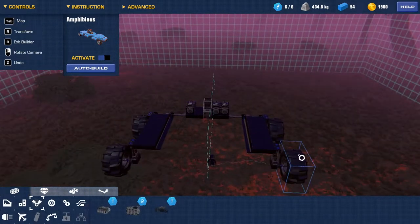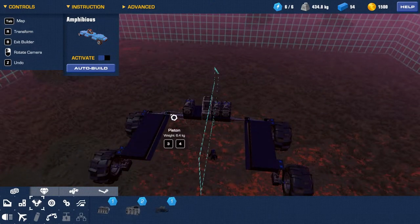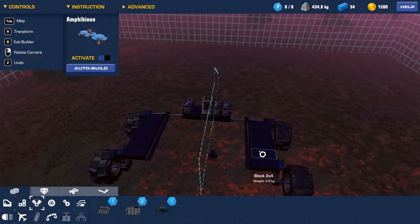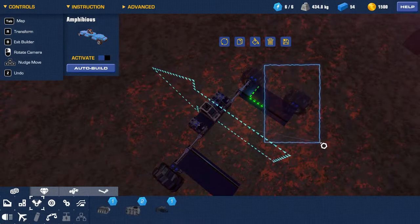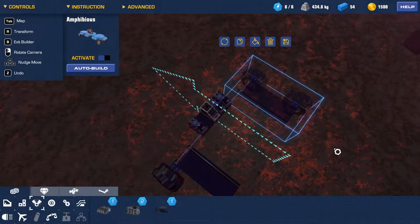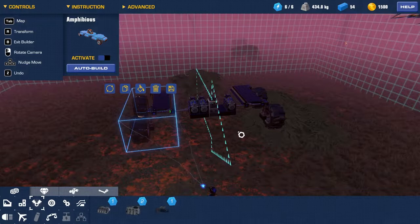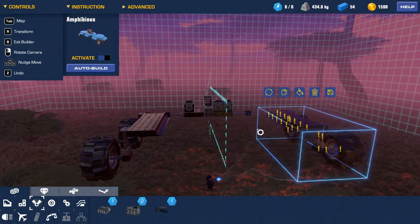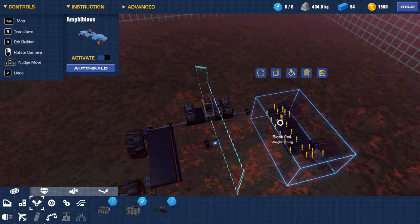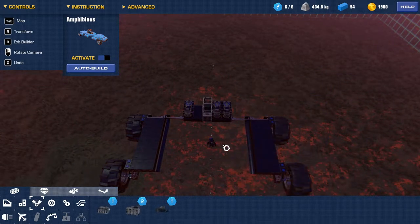Now what I want to show you guys — what was irritating me was that I built this with one less piston on the side here, only the one piston, and it wasn't wide enough. So what you can do — you have to be a little careful — but if you highlight all of that, and then use your arrow keyboard, you can disconnect the whole thing and just walk it out. So I was able to add the extra piston, and then boom, reconnect it. That's an unbelievable building feature. I know I'll be over-talking it, but that is fantastic.